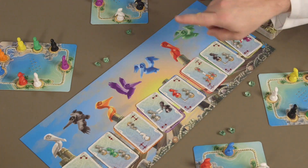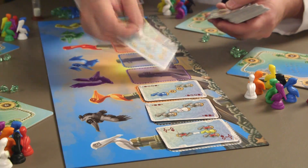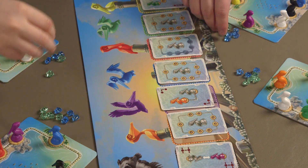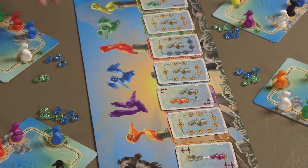A round is over after each Evaluation phase is complete, and play continues with the next player drawing and placing eight new request cards on the game board. The game ends when a total of six rounds are completed. The player with the fewest penalty stones wins.